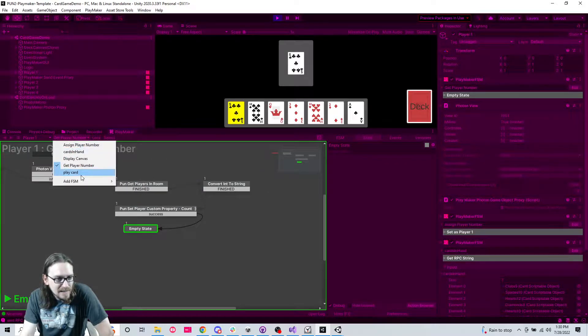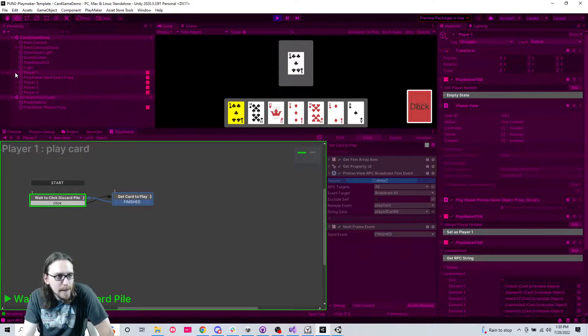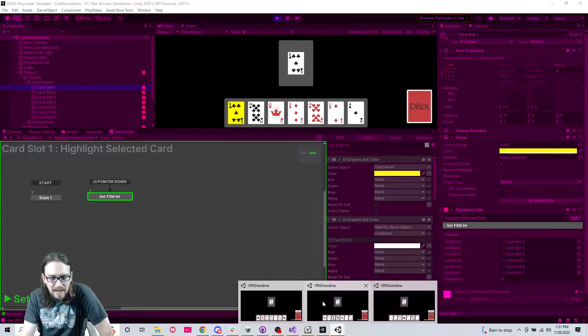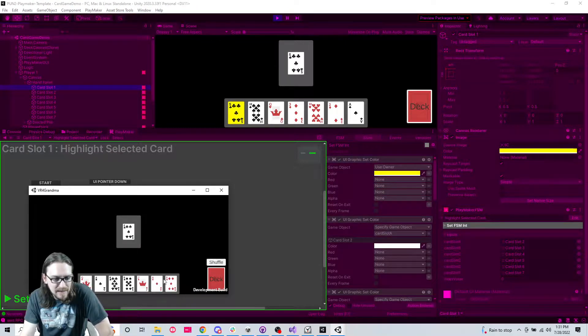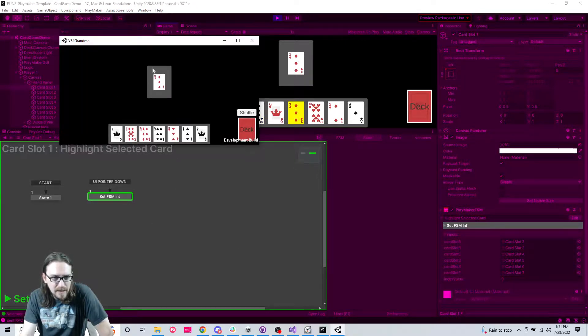Why can't I click on those players? It doesn't make any sense to me because it's on play card - it's on the hand panel card slot. If I pointer down on it, there's no reason why I shouldn't be able to click on those. I wonder if it's just because it was out of focus. I don't know why it wouldn't let me click here, but I can play more from this player.